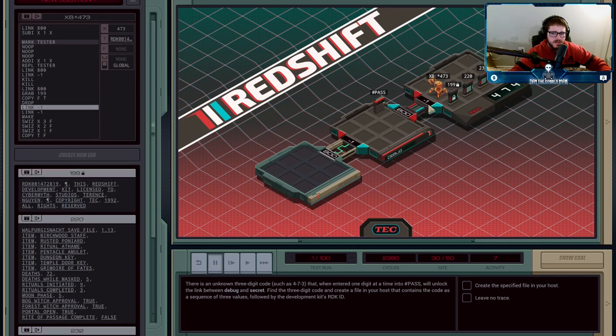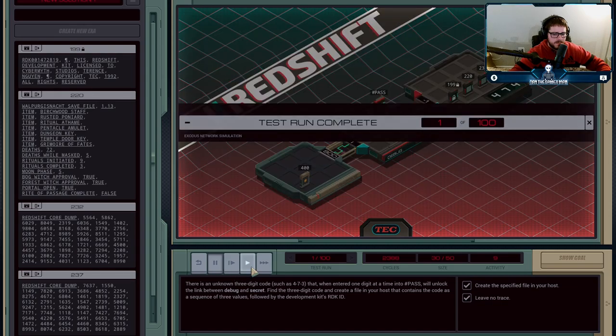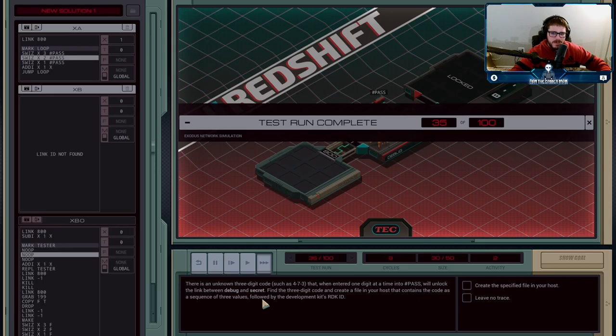The file has a lock on it, so if we tried to leave with it we'd error out saying the file can't be moved. So we head back to home, make our own file, and once again use the SWIZZ command — putting the hundreds-place digit (4), then the tens-place, then the ones-place into the file. Then we copy the RDK ID we had saved into T into the file as well, and we're done.